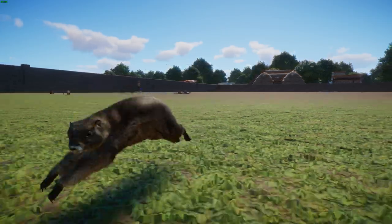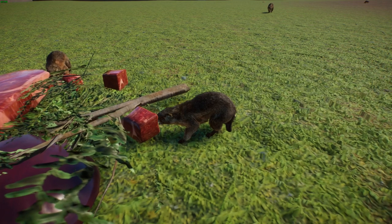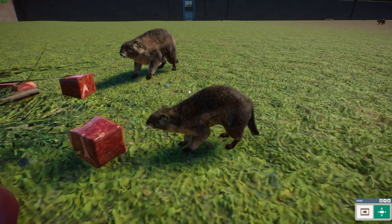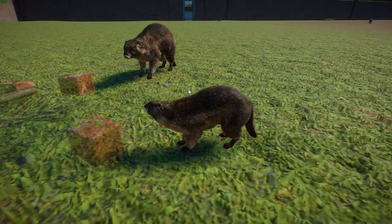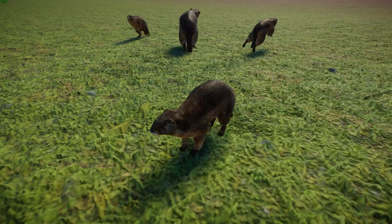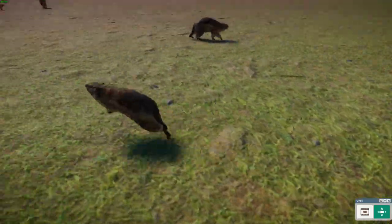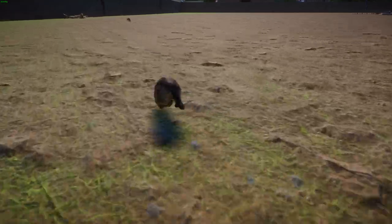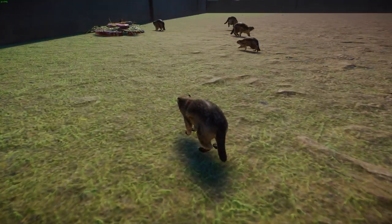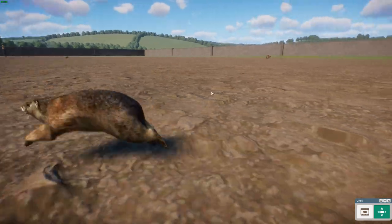Their daily-use burrows are usually no more than a meter deep, used to escape predators. These guys are diurnal, so they're mainly active during the day. They're omnivores but generally prefer plants — they tend to eat grasses, grains, flowers, and legumes, but will also eat bird eggs and insects, and have been known to eat fruit and bark from fruit trees. Their food of choice depends on fatty acid and protein concentrations, so they go for the most fatty and nutrient-rich plants they can find. They also don't drink that much water because their plant diet mostly serves their water requirements.